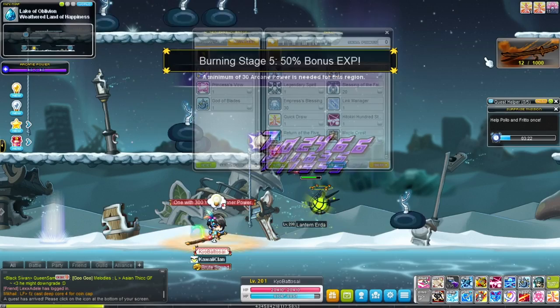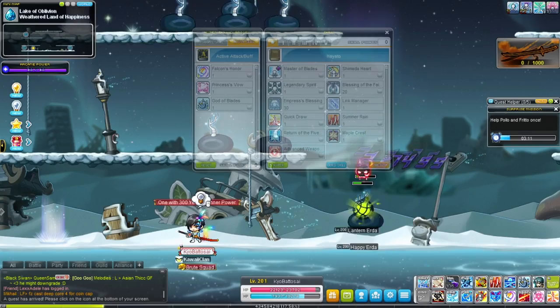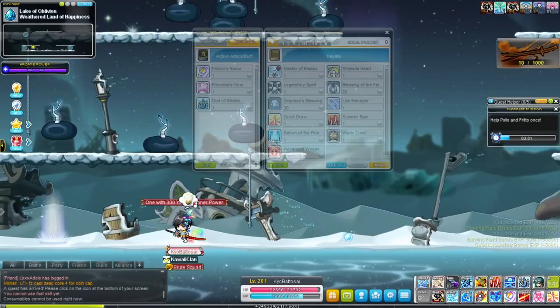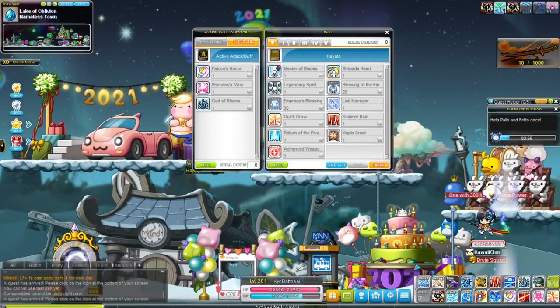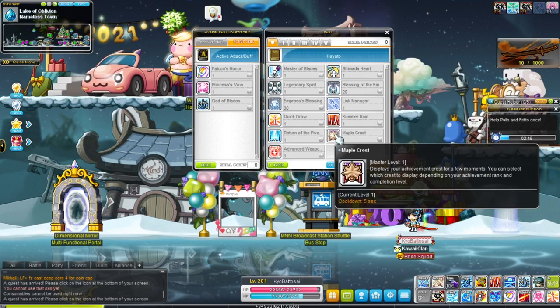You can see I'm getting two energy, which is pretty helpful for bossing. For mobbing, though, you want to make sure you're not in Quickstance, because every time you kill an enemy you will gain five energy. So if you're mobbing, make sure you're not in Quickstance so that you gain more energy. And if you're bossing, make sure you're in Quickstance — most of the time you want to be in Quickstance to be gaining sword energy.